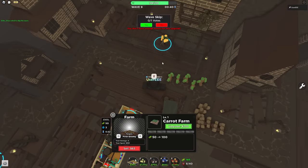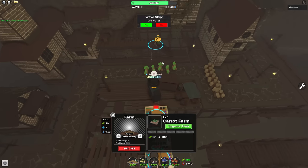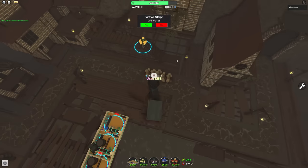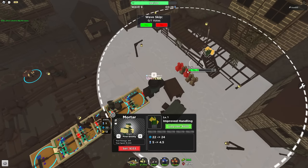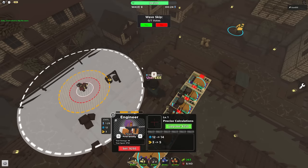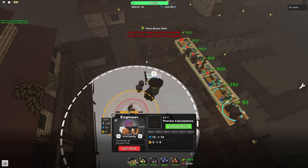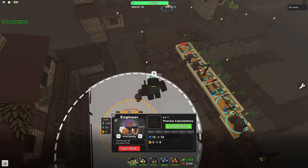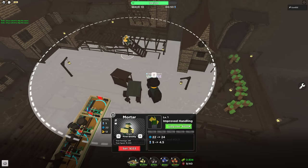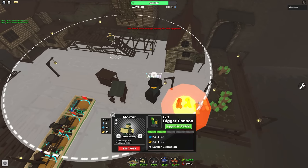But that speedy right there - that's exactly the mortar's weakness: single target. When there's not a horde, the mortar is going to do definitely a lot less damage than, say, the engineer, because the engineer focuses all of its power on one enemy at a time. The mortar needs hordes for it to be good. Here we have the boss - I'll just upgrade my mortar a bit.